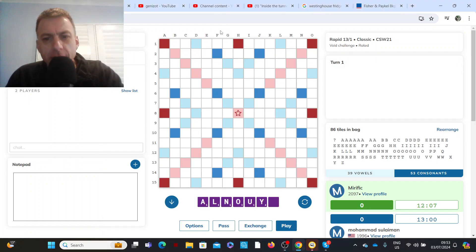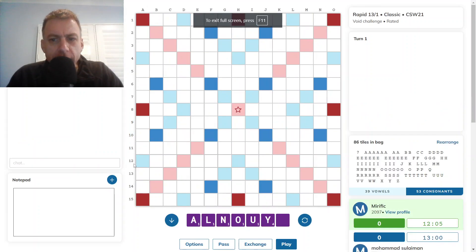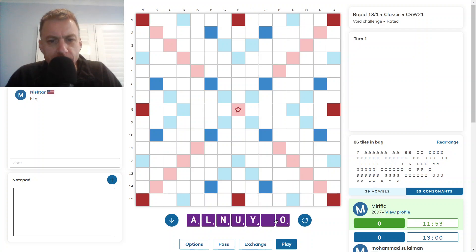Hello. The game has started and it's me to go first. Just say hello to my opponent. Do I have a bingo? I have unloyal.